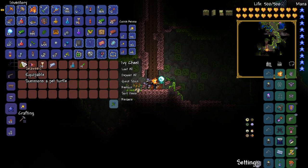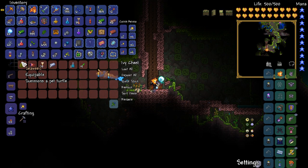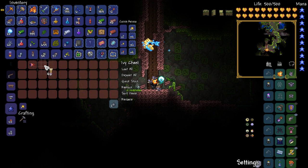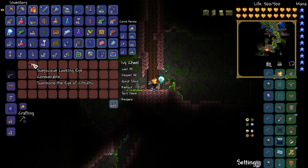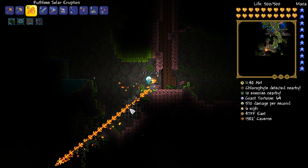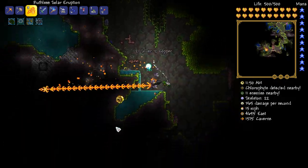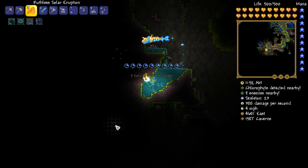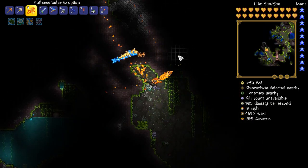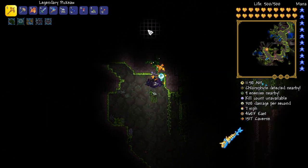I just randomly came across this tree chest and it has got seaweed — that summons a pet turtle. Well, that is something I haven't seen a whole bunch of previously. I might as well take it, there is no reason not to, right? I am going to go ahead and take all the rest of this stuff as well. Always worth taking boss summons. Oh, hello — thank you so much for the random free 10 gold. No complaints from me whatsoever.